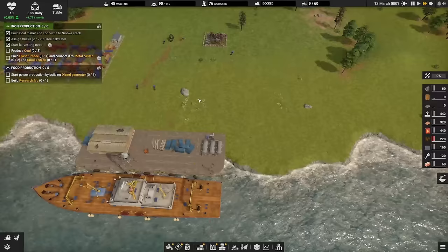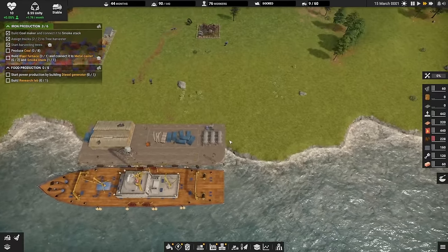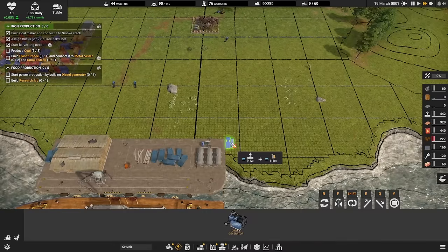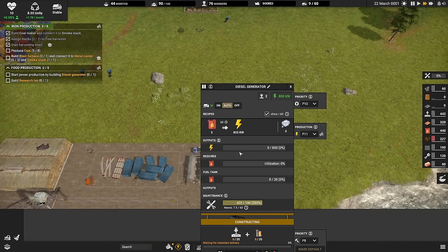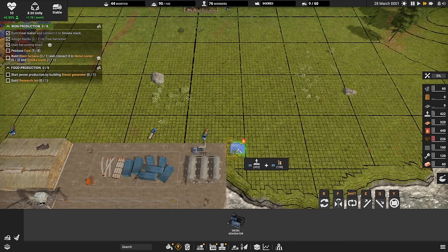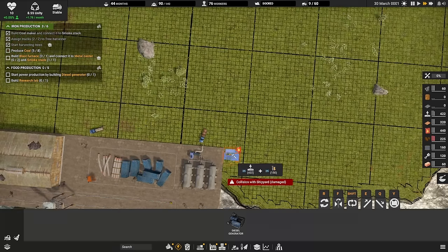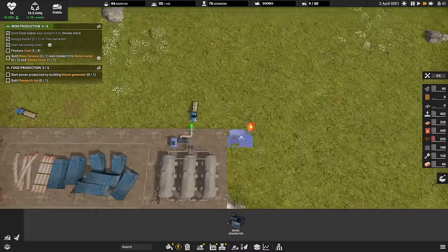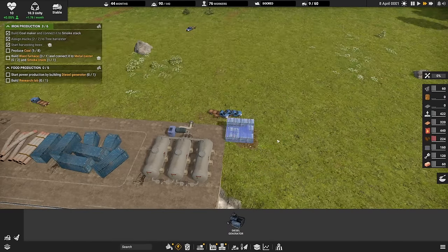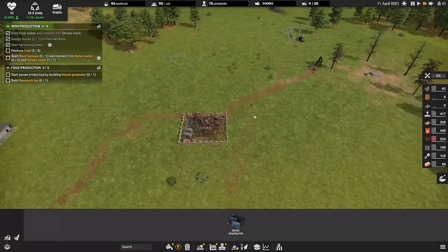We also need to make diesel generators — we'll make a single one down here. A really cool thing about this game is that you have cut, copy, and paste available. X is cut, C is copy, and it just works so quickly. When you start making a building, it'll need some construction parts and sometimes other parts as well.